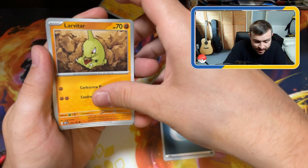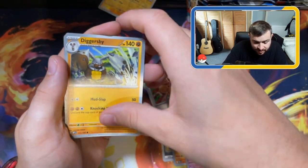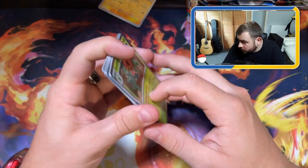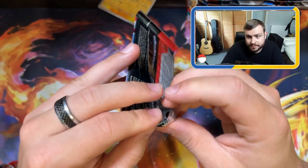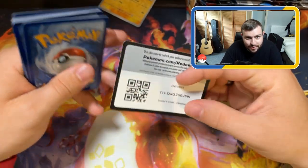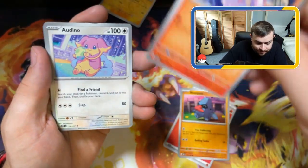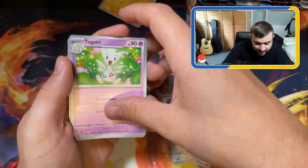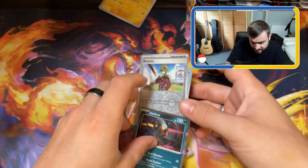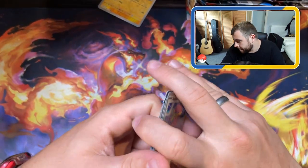Basic energy, Lavastar, Magnemite, Eevee, Toedscool, Dugtrio, Houndstone, Diggersby, Reverse Holo, Reverse Holo, and a Scovillain Holo. Disappointed. This pack has Dragonite on it - but the art on these packs isn't real. I'm a big fan of Obsidian Flames - maybe we'll buy another couple of Booster Boxes of Obsidian Flames, maybe we just keep buying them until we pull all the Zards.